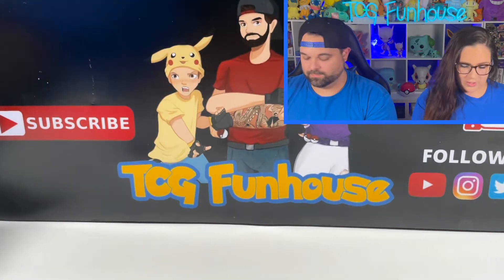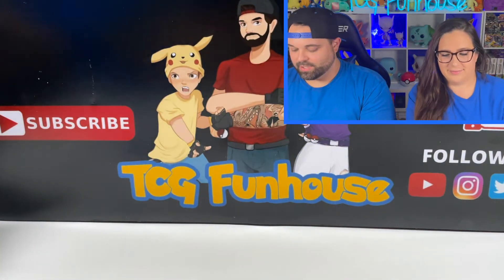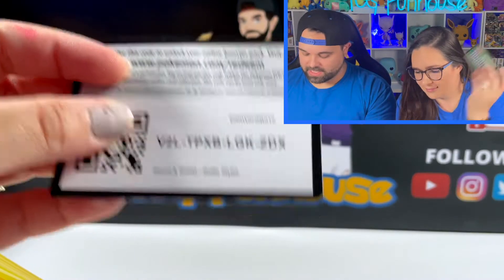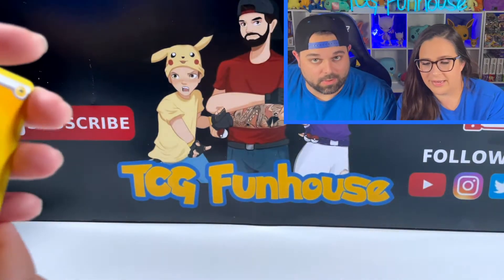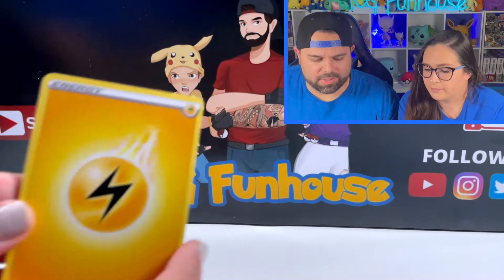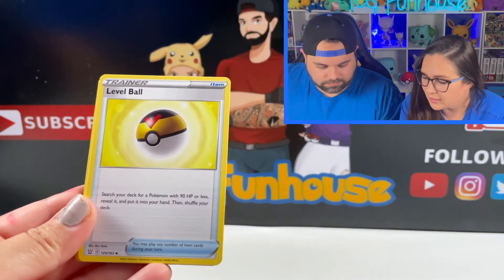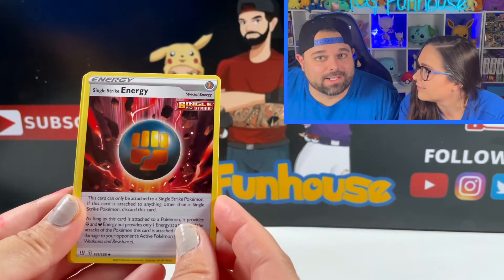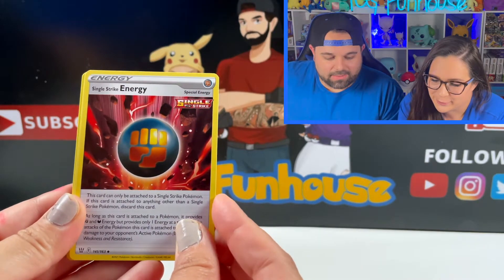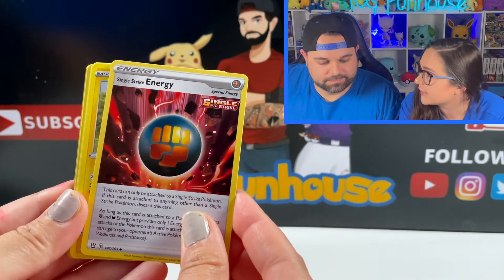We did open some Build and Battle kits previously, so go check that out in the description — this is our second Battle Styles opening. Let's see what we get: a Level Ball, Single Strike Energy — that's going to be needed in the deck — Pachirisu, Ball Guy, Galarian Mr. Mime, Fort Mantis, Phoebe, and a Victory Bell. Nice.